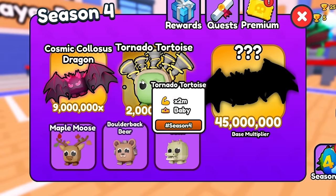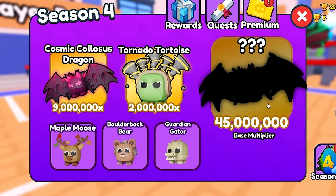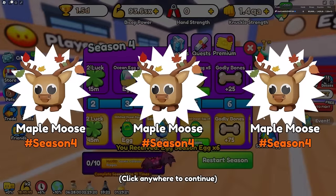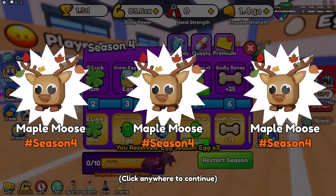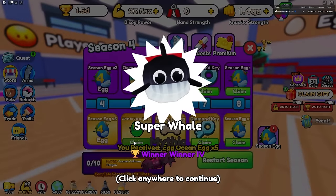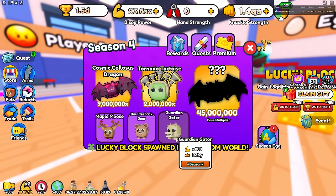I'm guessing the secret pet is like 0.00001 or something like that. Let's open these up. Got a moose, another moose, another moose. And then we got these free Robux pets — that's a W, but they're best friend sixes and stuff, so I'm not going to be using those. That kind of sucks.